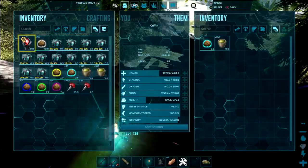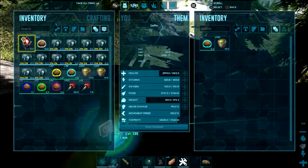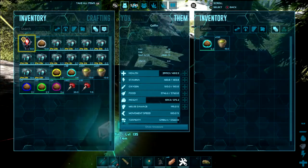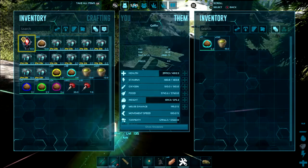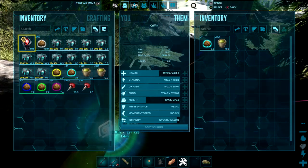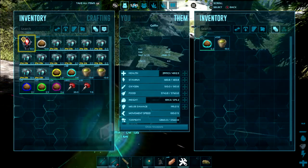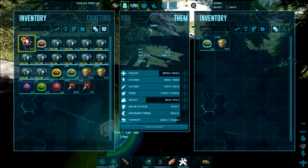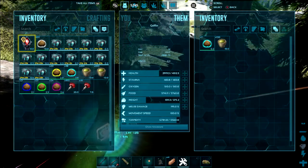We're looking at 4512 on the health - that's not bad. 43 on the stamina, 510 on the oxygen which kind of sucks, 5760 on the food, 375 on the weight, 195 on the melee. According to DodoDex, this griffin is high in health and food and pretty good on stamina. Weight and melee are a little low, but I'll take what I can get. I've never had a griffin before so I don't know if this is really really good or not, but I'll definitely take it.